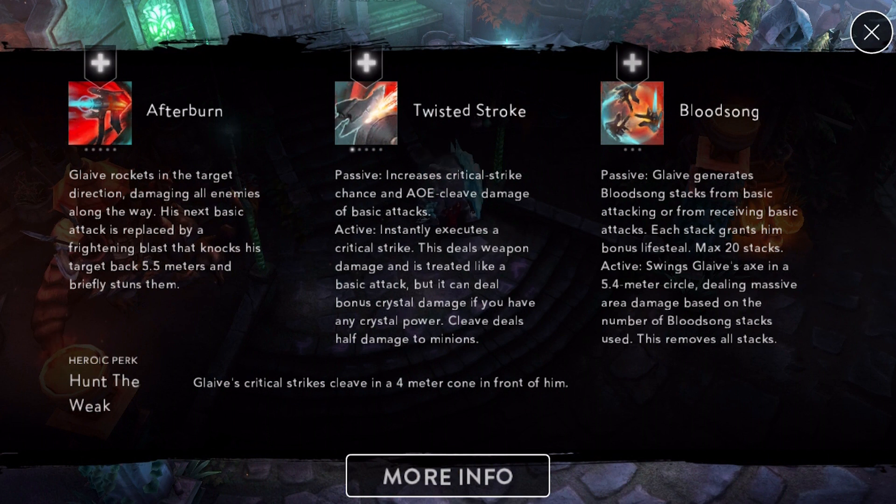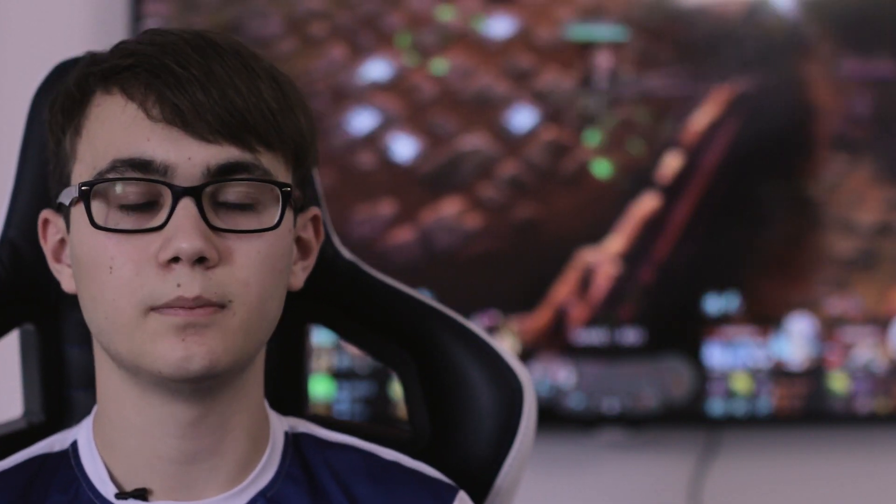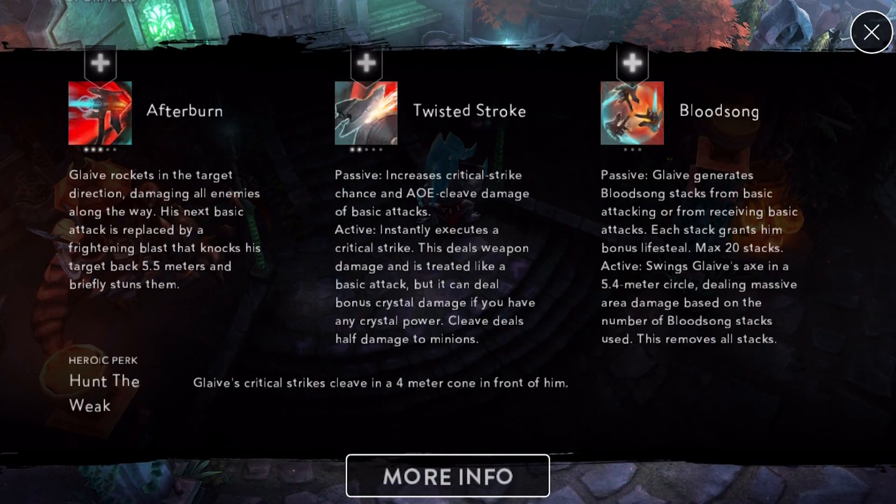In the beginning of the game, you should always start with the B ability. After that, you will go for the A and again for the B, because the B deals more damage than Afterburn in the early game. After that, you will level Afterburn until level 5 and then take the ultimate. Then you level up your B until it has 4 ranks, and then you max the ultimate.